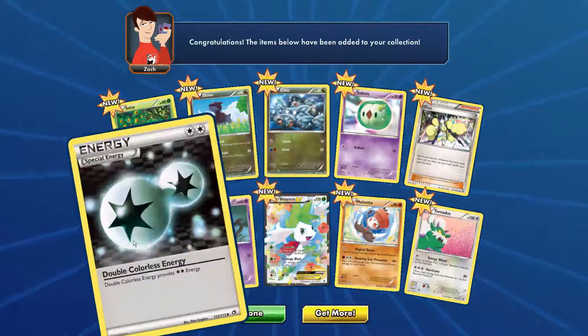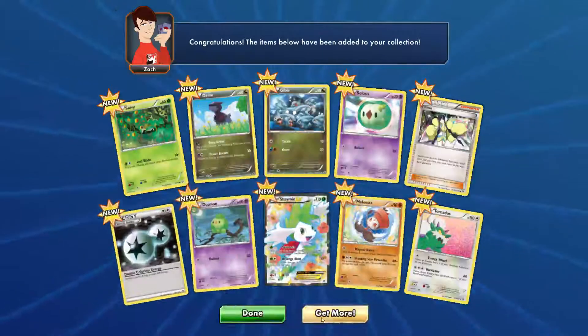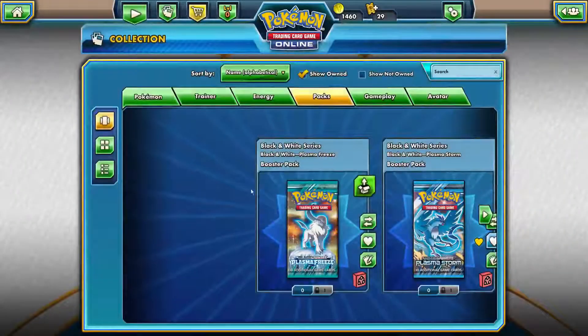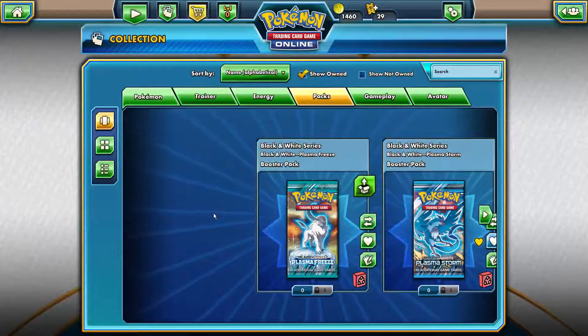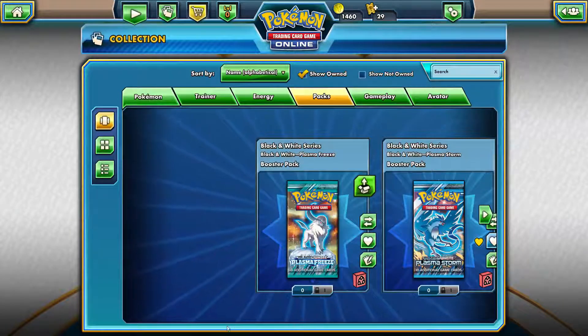We got Azumarill with 60 HP and double energy, so that's cool too. Okay, done! That's it for today. I hope to see you guys in a later video, and we'll see each other next time. See ya, bye!